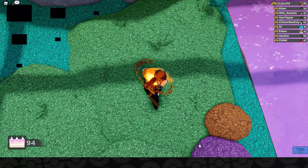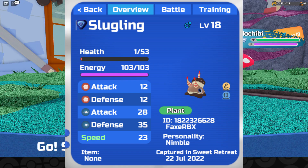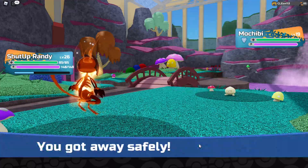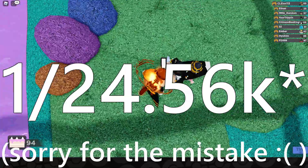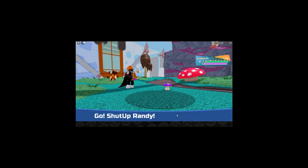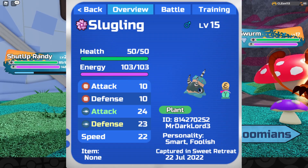Secondly, we have the gleam form of the new birthday slugling, which looks amazing. I hope I can find one in the wild, but the odds of it happening using both the houston charm is 1 in 250.6k — which, let's be real, it's not that easy. And lastly, you have the camel birthday slugling, which looks dope.